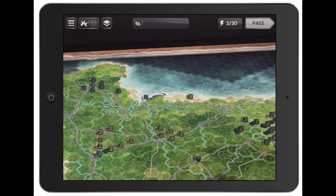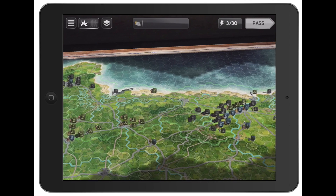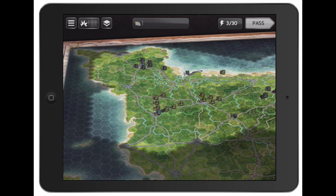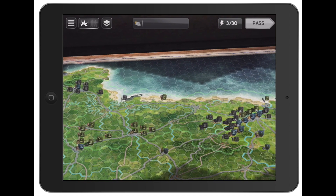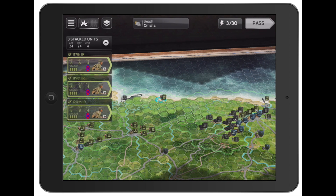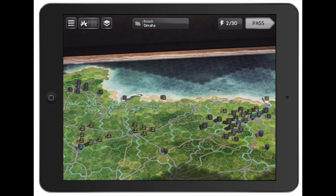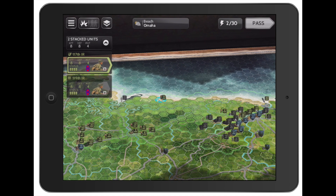The developers optimized the game for iPad, which I really like. Moving on to my fourth pro — the movement system. It's simple, intuitive, and easy to use. You tap on a unit, all the hexes highlight, and you can even tap three stacked units separately. Tap a unit to move it, and double-tap for fast movement.